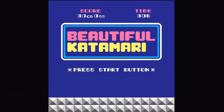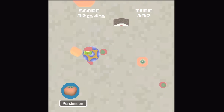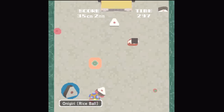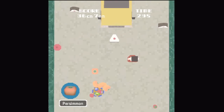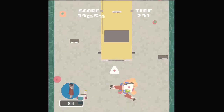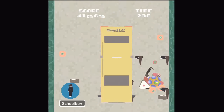The Beautiful Katamari minigame is a hybrid of traditional Katamari gameplay with an arcade-style top-down shooter. You roll around objects as usual, but you can press X to shoot them. Shooting objects breaks them up into smaller parts, like this child here, which becomes two children.